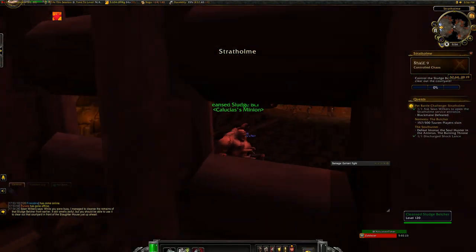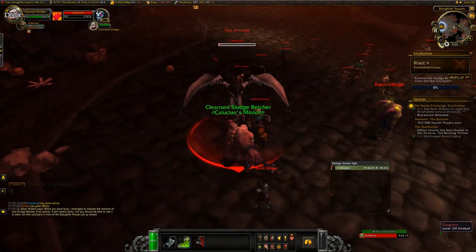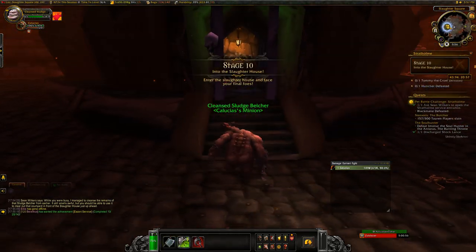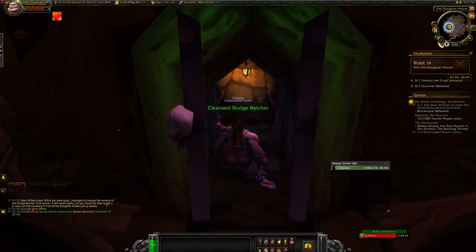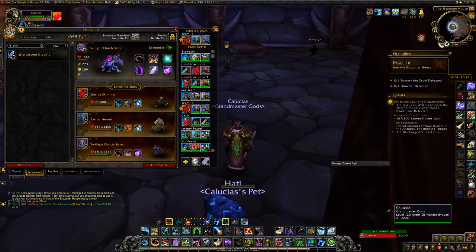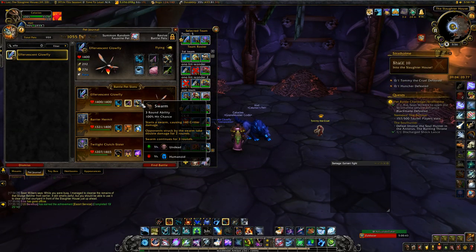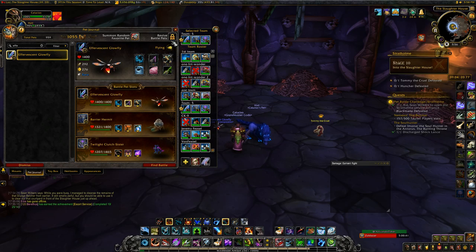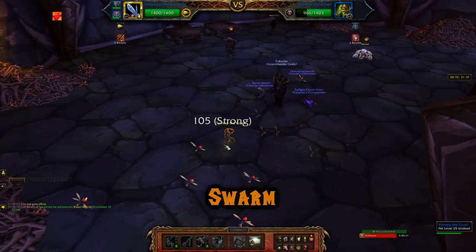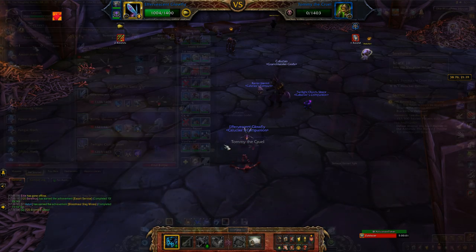Next up for stage 9, you get to play a little minigame. You take control of an abomination and kill a bunch of undead things. Just use your Grapple 3 ability on the Flying Gargoyles and run around spamming 1 and 2 — it's pretty simple. Then you venture into a Ziggurat for your final fights. Against Tommy the Cruel, I was able to solo him with an Effervescent Glowfly. I use Scratch, Confusing Sting, and Swarm. Start off with Swarm — it will continue for a few rounds — then Scratch, then Scratch again. And it's that simple.